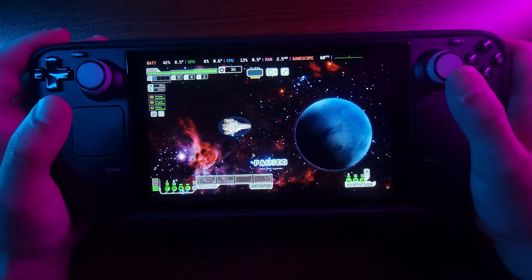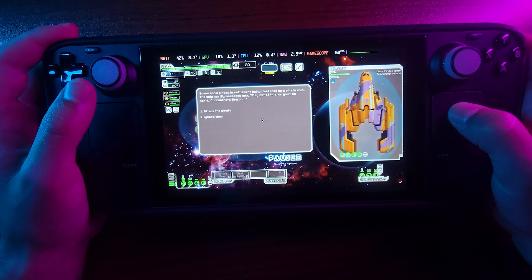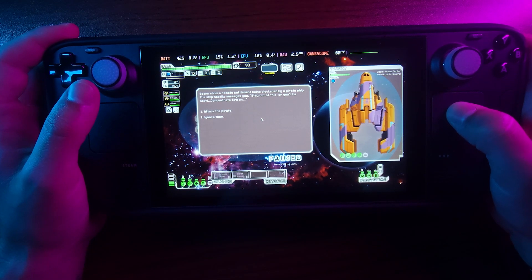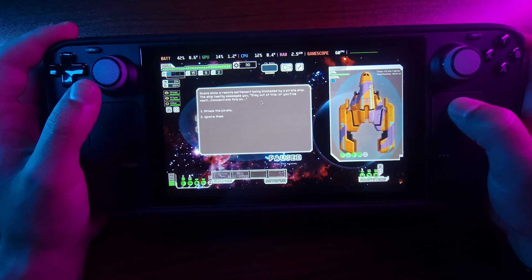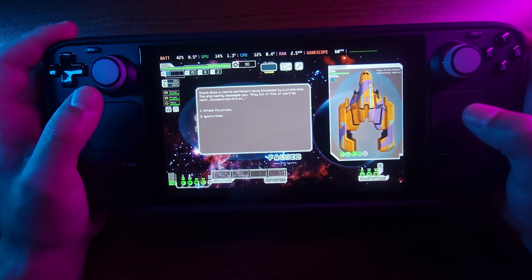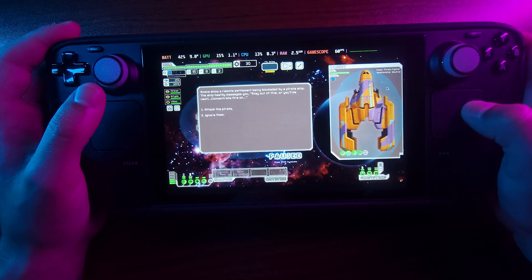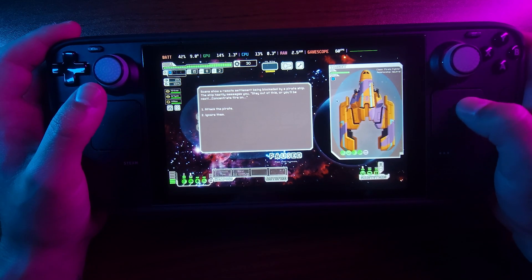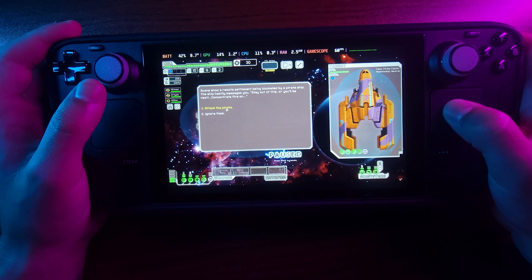So this is another roguelite type of game. A remote settlement is being blockaded by a pirate ship. The ship messages: 'Stay out of this or you'll be next.' They have a lot of stuff and a huge amount of health, but so do we. We could get some of their loot — let's attack them just to show you what it's like.